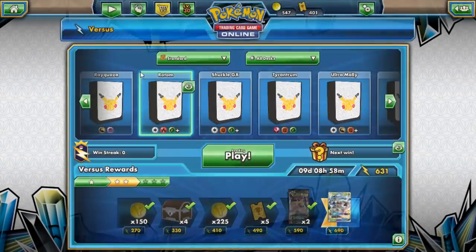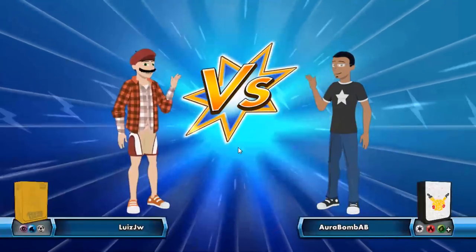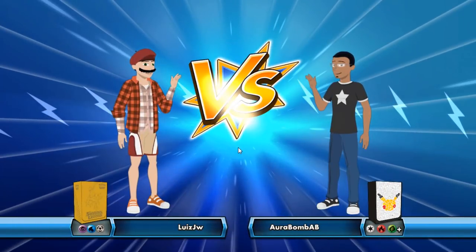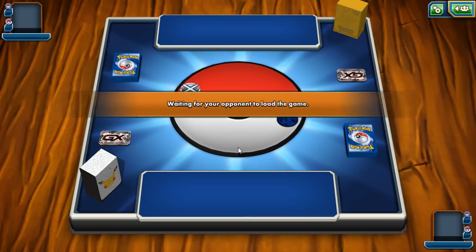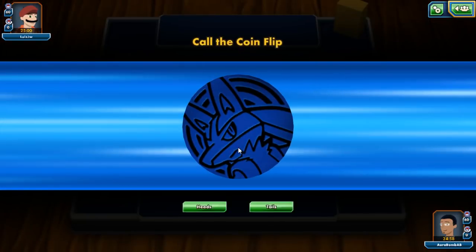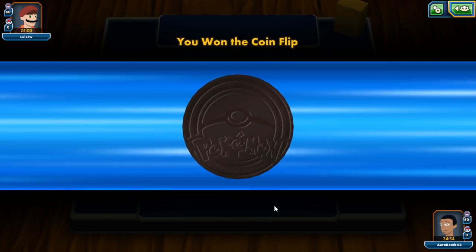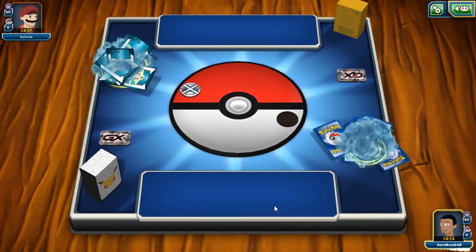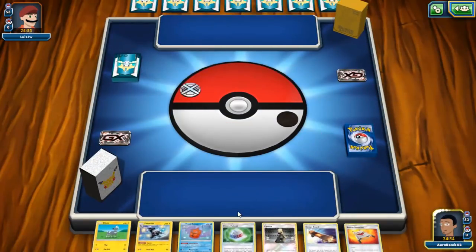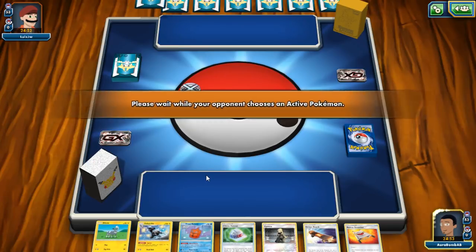Deck profile done in under five minutes — new record! Hopefully we can win a couple of games today. Rotom isn't the most competitive deck, but we can do well when we hit for weakness. My previous recorded session had audio issues so I had to scrap it — we beat Garble but lost to Glaceon, which we can't hit for weakness anyway.